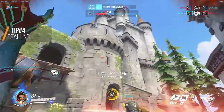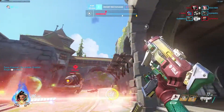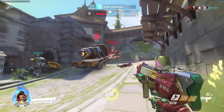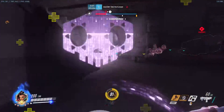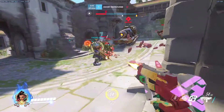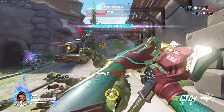Tip number 4: Stalling. You can stall with Sombra quite effectively. The enemy team won't notice it right away and won't be able to do much about it. You can do this by stepping onto the point and staying in a relatively safe spot right until your stealth runs out. Once it does run out, throw your translocator up in the air and it should buy you a couple of extra seconds until your teammates can come back and save you.